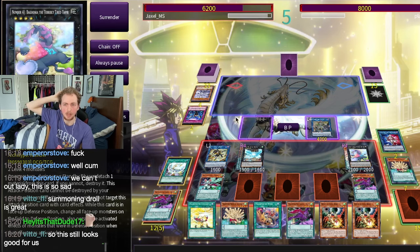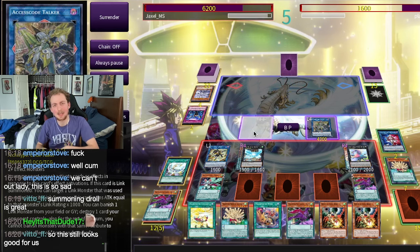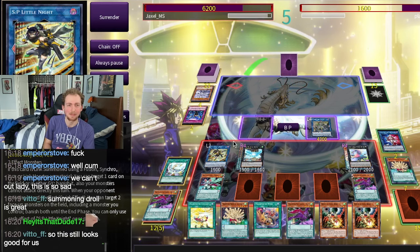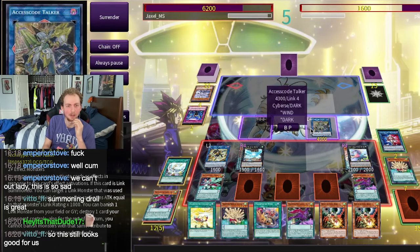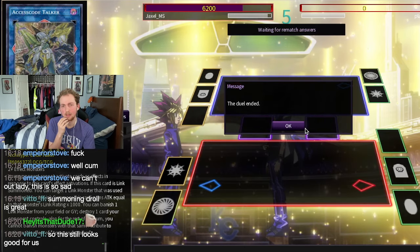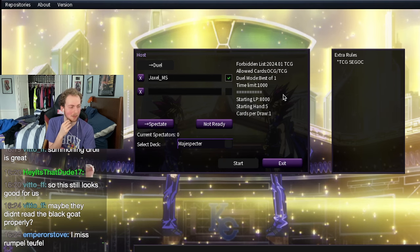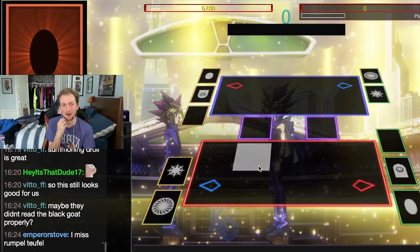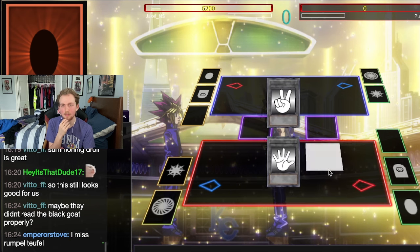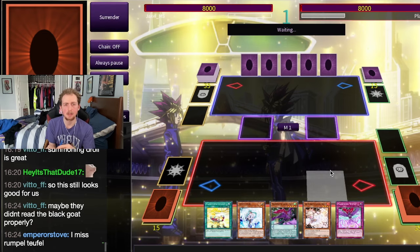I think they also kind of didn't open very well. I don't know why they didn't use the Black Goat in the graveyard. That's another weird part of this deck — you can make Zeus, but look at how much stuff we have on board. Zeus-ing there would feel awful. Maybe they didn't read Black Goat properly. It would have been literally giving them the prompt in the graveyard: do you want to use this card? As always, if you go second in Yu-Gi-Oh, you lose the game. This is known. Everyone knows this.